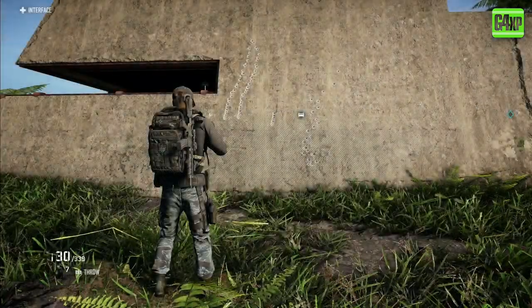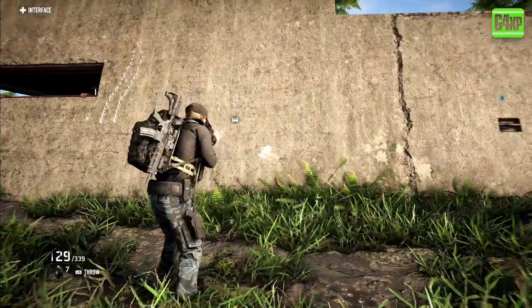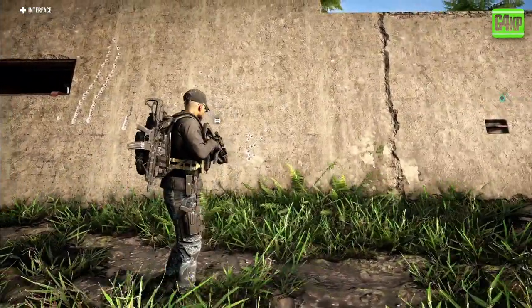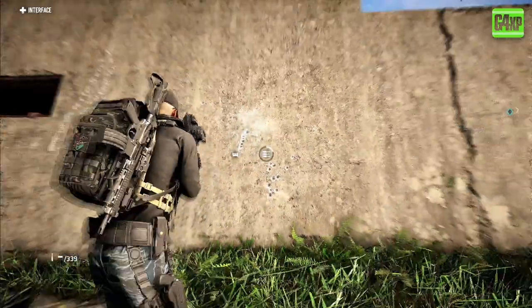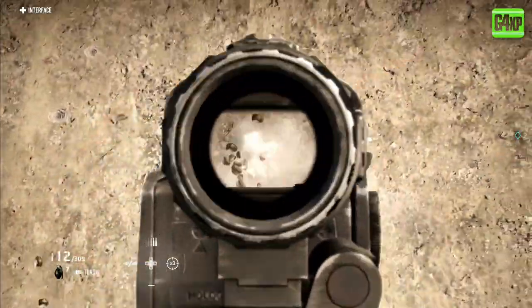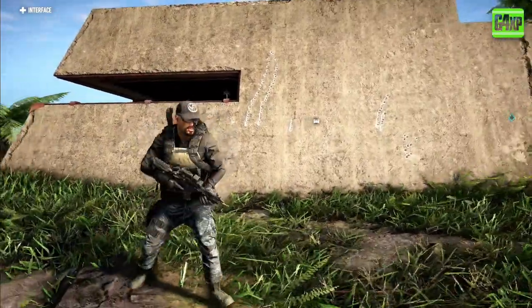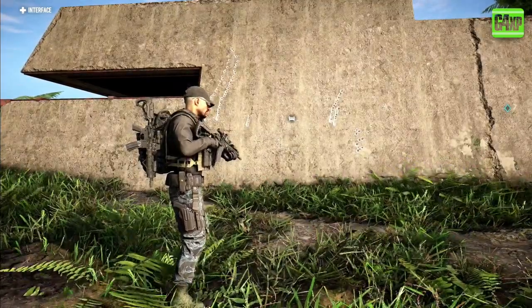Now let's fire against the wall again and see what it does. You can see that's a huge difference — the first grouping is on the left, the second is with the new attachments, both hipfiring and aimed in. There is a lot more control there. So understanding your recoil and then adjusting your attachments to suit is a huge step forward.